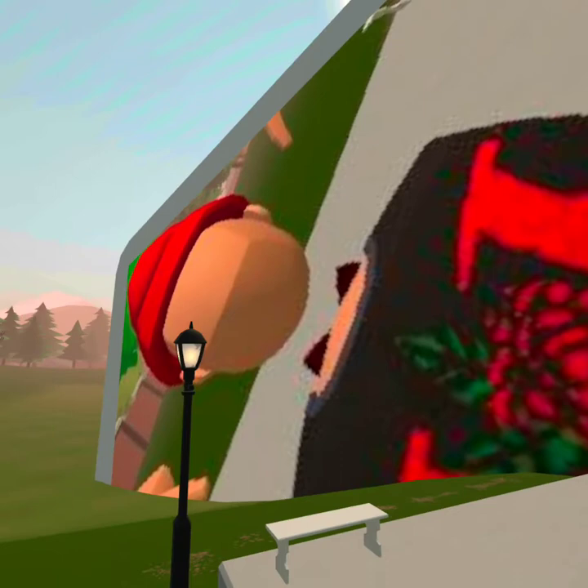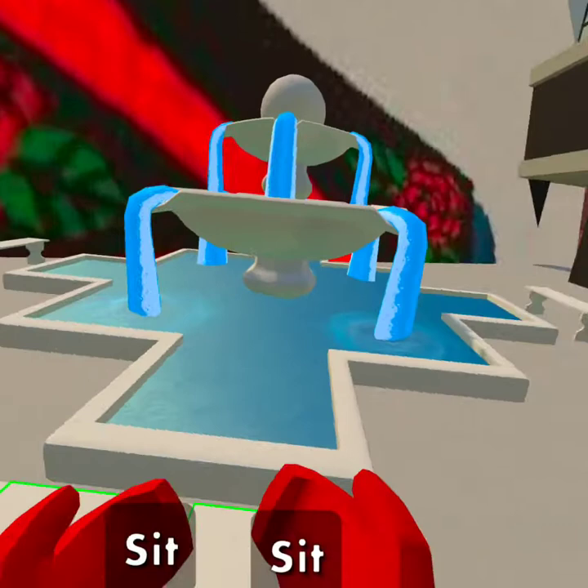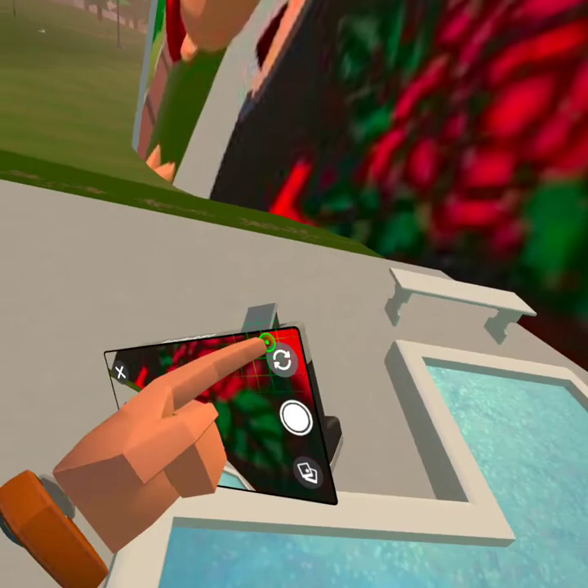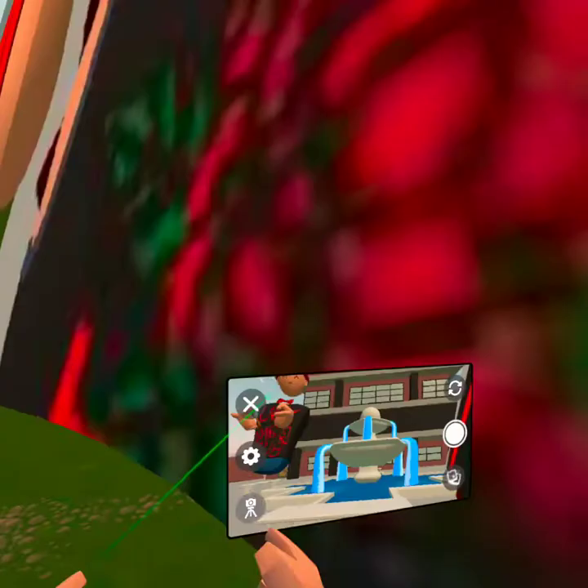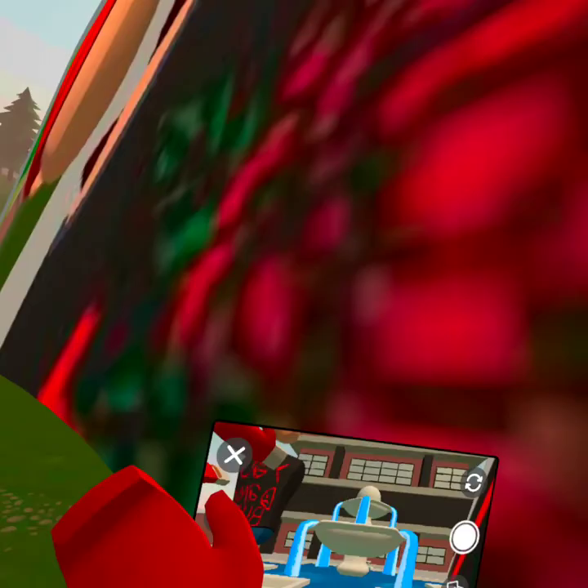It depends on which one you try. If you sit on this, it's not showing on the picture, but if you sit on any of the chairs — only some of them — it makes you super small, like a baby. See how my neck is? It's a glitch.